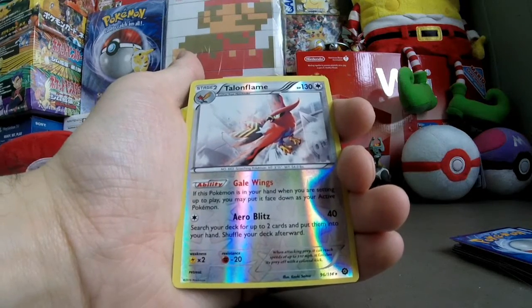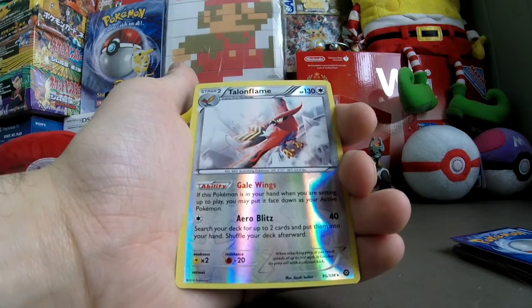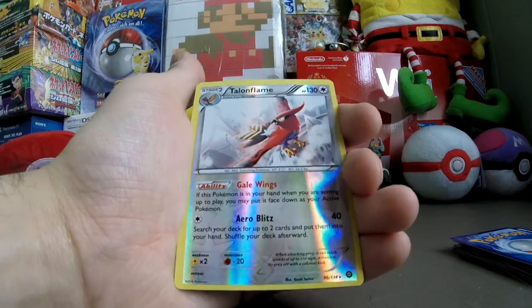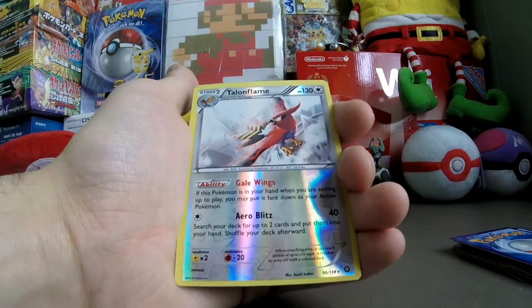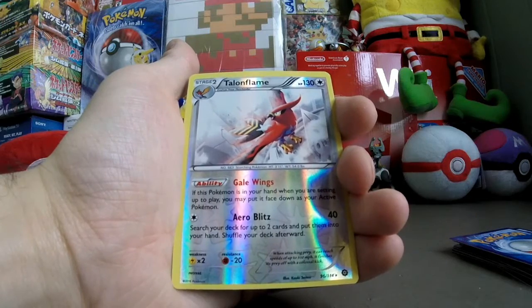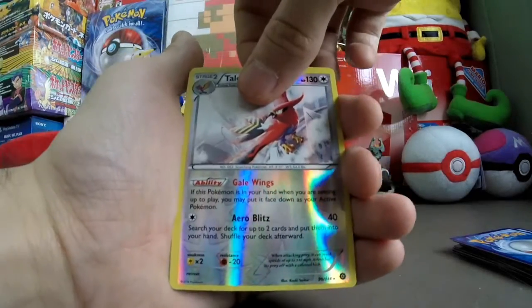And then there's Arrow Blitz: search your deck for up to two cards and put them into your hand, then shuffle your deck. It also does 40 damage, free retreat cost, and 130 HP — that's actually cool. So that's a good pull. Now for our final chance to get a good rare card, here we go — 3, 2, 1.